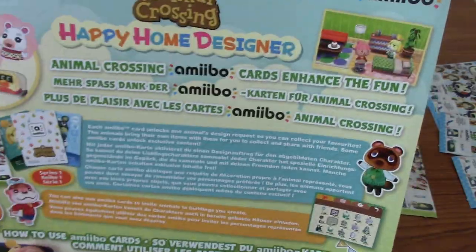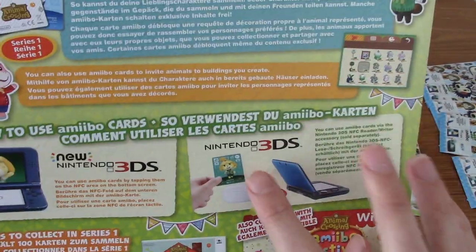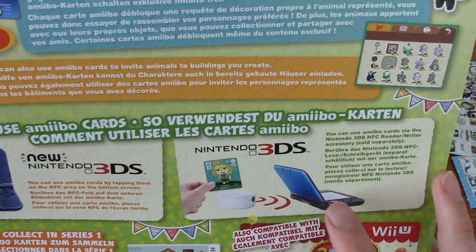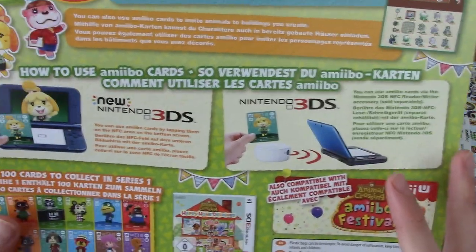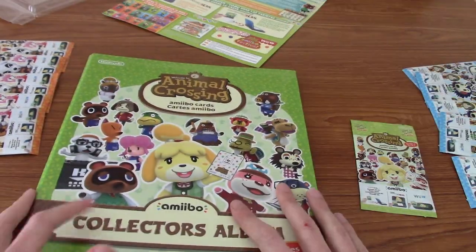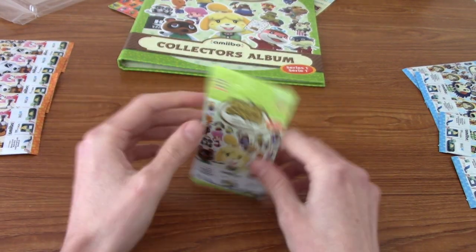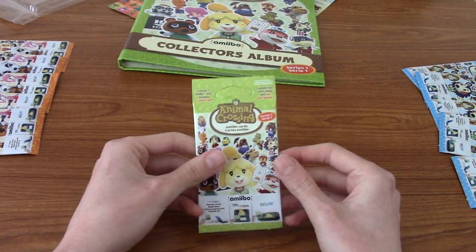We also have a little backing thing explaining Happy Home Designer and how it kind of works with the 3DS. Remember when you had to buy the dongle for the 3DS if it wasn't a new 3DS or something? I never got Happy Home Designer. I did buy Amiibo Festival, which is the Wii U game — purely because you got an Isabelle and a Digby amiibo, and they were standing there for like £5.